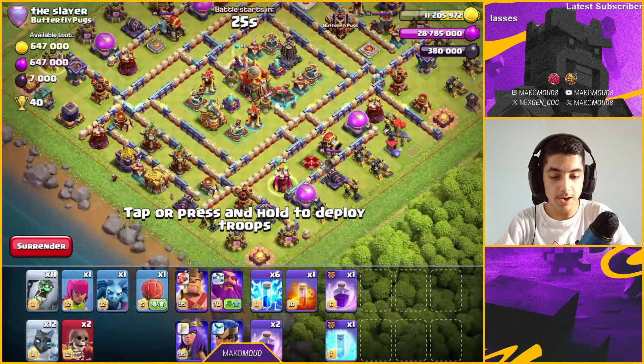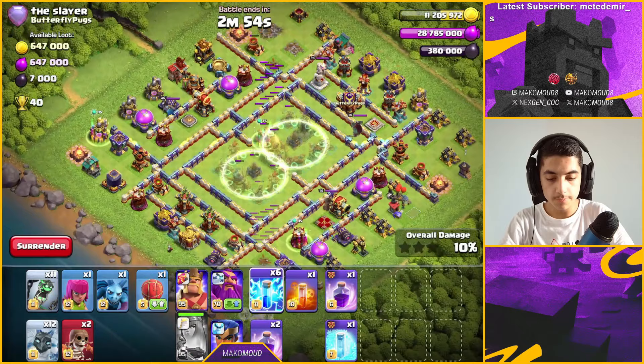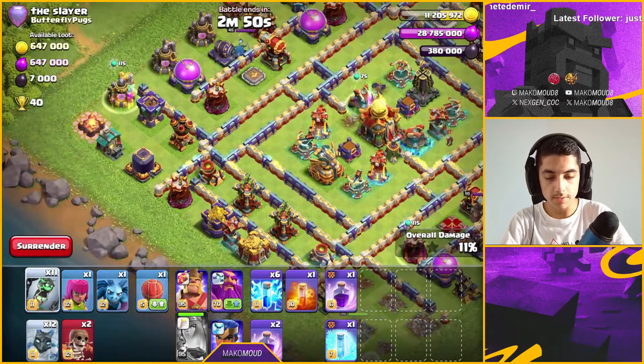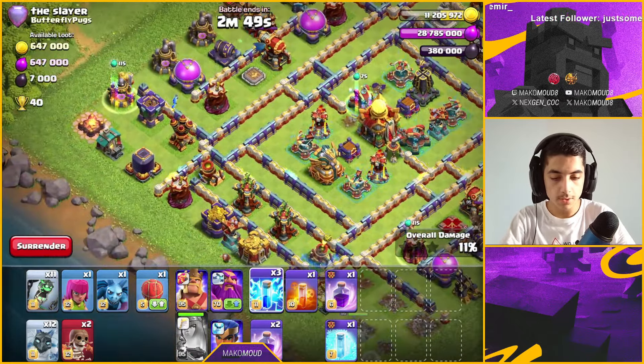First hit — a double invis base. I like to activate both invisibilities with the giant arrow to hit the air defenses. I'm not too worried about sweepers. After activating the invis and getting those air defenses, I zap one more out and send the lava loons straight to the core, with minions following.